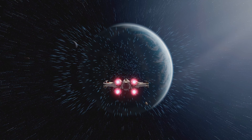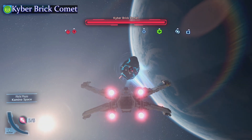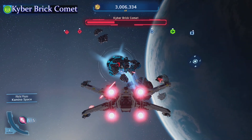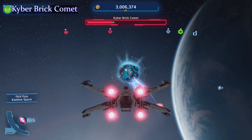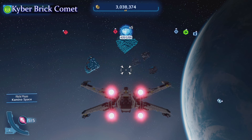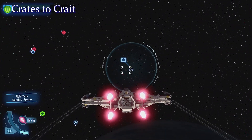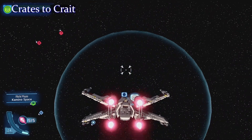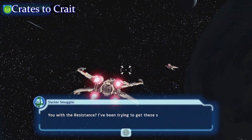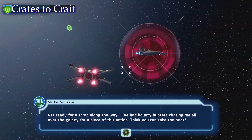Now we're heading up to space. Here is one of these beautiful kyber brick comets — we need it because it gives us five and five is better than one, that's simple math. When you first come into orbit around the planet, if you see a comet make sure you take it out. We see one of the little Lego head shape guys — we're gonna try to find a character up in space. We just got our kyber brick comet, let's get this guy.